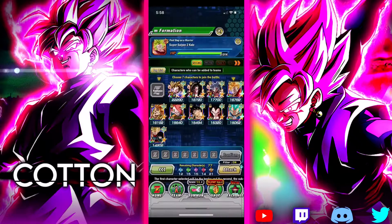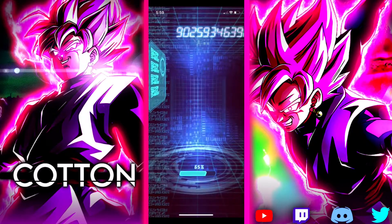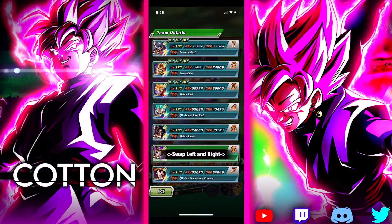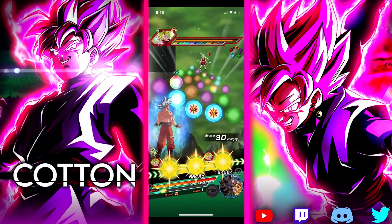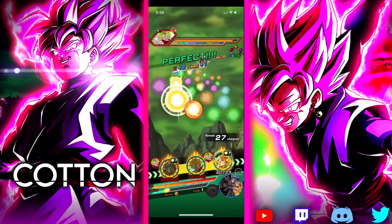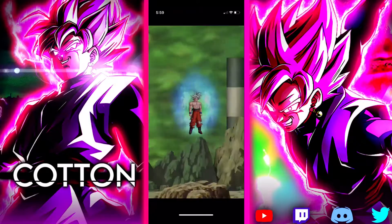Well, would you look at that — it looks like we already have to bust out super AGL, which is easily one of the best teams in the game. Let's do you, you, you, you, you — actually let's do Gogita, and then you for the healing. Hopefully we can get UI Goku in turn one just so we can absolutely destroy this Kale. Oh yeah, we did. Alright, time to absolutely rock your shit, Kale — let's do this. Boom. Goku, we're gonna give you that, and Gogita, we're gonna give him that.